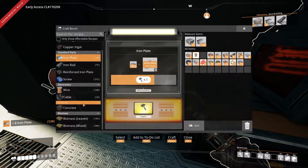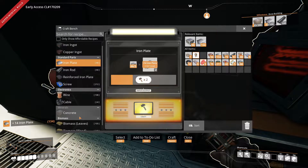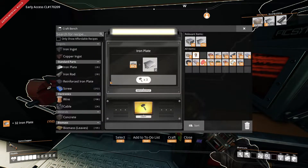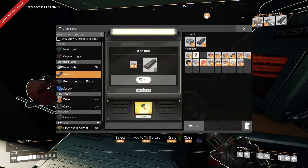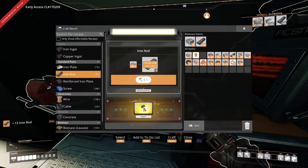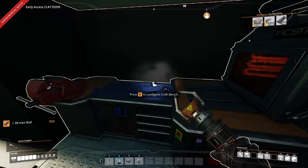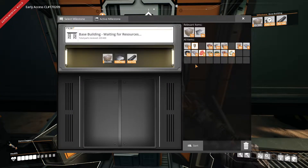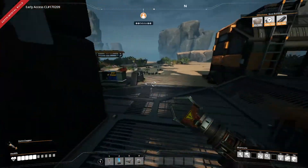Now we need a few more iron plates. Oh, I'm going to be one iron plate short. I've got 99. Okay where am I at? Oh, you've done it. Have you got the rods? I've got enough rods. Eight rods. I think we've done pretty well.